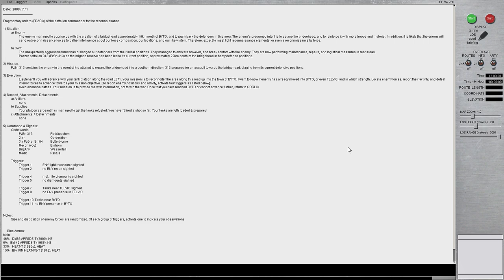We are conducting a reconnaissance. Looking at the situation — the fragmentary order here — unfortunately the enemy portion doesn't really tell us a whole lot. It gives the bigger picture: yes, the enemy's approximately 15 kilometers north of Bytoe, and it kind of estimates that there may be reconnaissance in our area, but it's not going into details as much as I'd like with possible composition. I realize that with a reconnaissance mission, yes, you are there to provide that information to your higher headquarters.